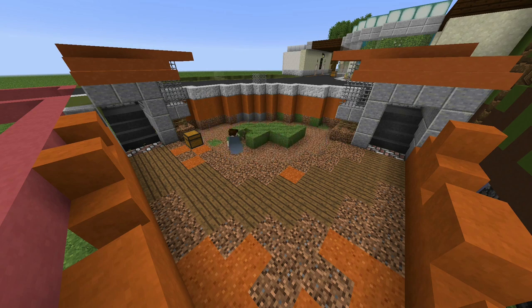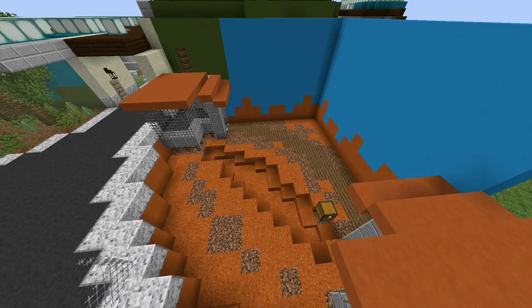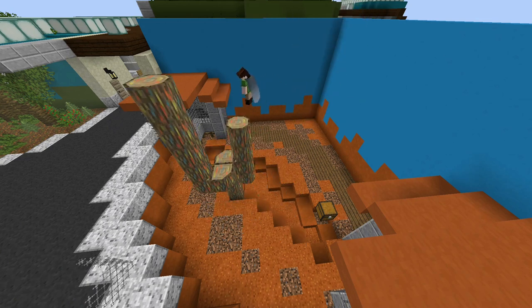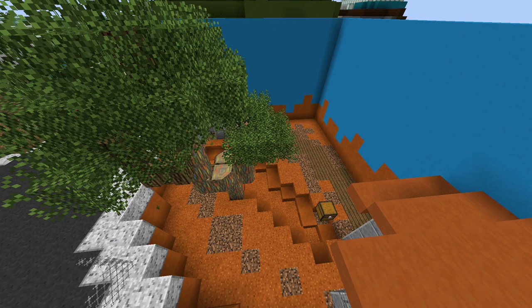With the cockatoo enclosure, I tried to go for a sort of Western Australia look, even though most of the cockatoos in this enclosure are from the more eastern side of Australia — like the sulphur-crested. There are definitely a few that are more on the eastern side of Australia. I tried to add some eucalyptus trees — I really like them — and just some other shrubs around as well.